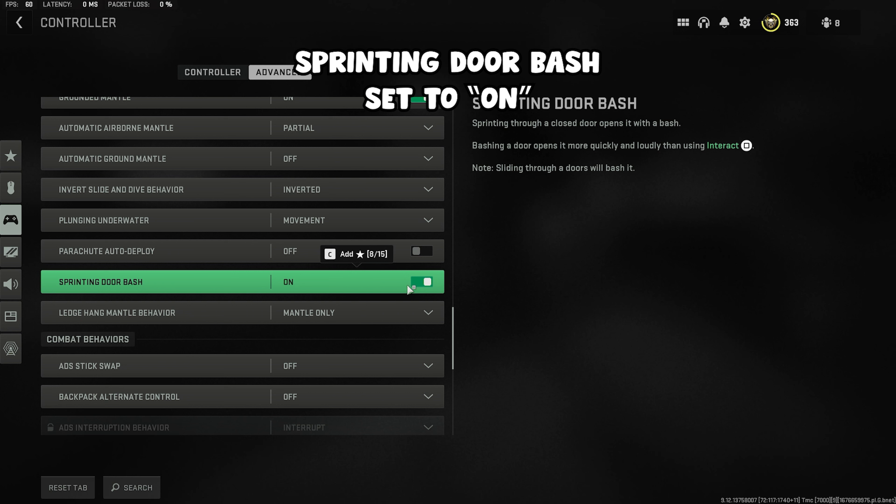Make sure you have sprinting door bash on. This is going to help you go through doors while sprinting, and you can even do this while plating.